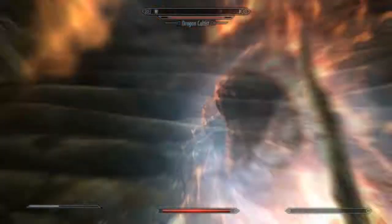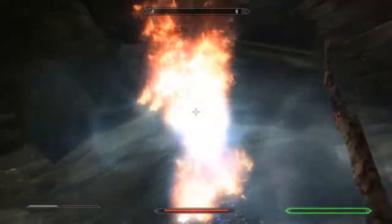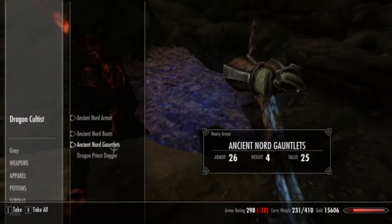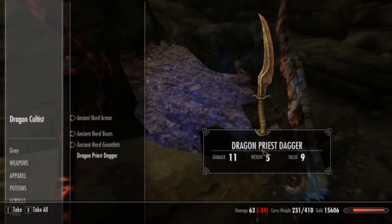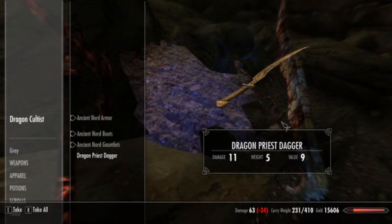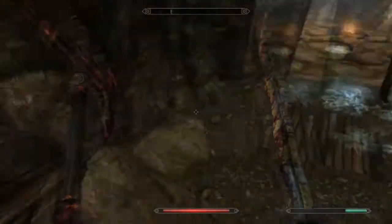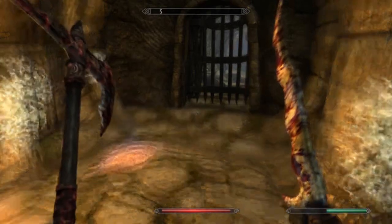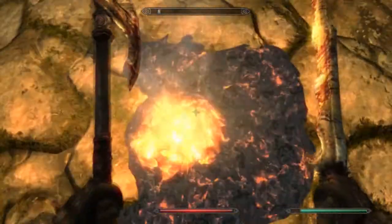Get over here. There we go - that's how we deal with a ghost. Dragon Priest Dagger! The design - some of the designs in this game are so freaking awesome. There's just no questioning it. I really do love the general theme of this game.